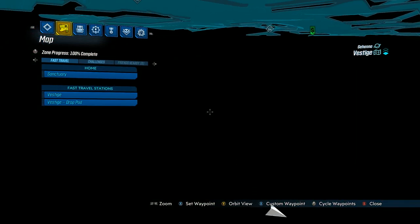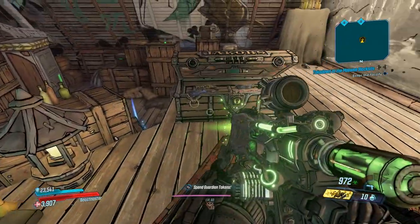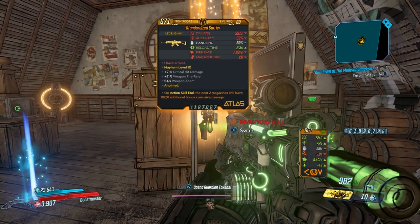Again you can't see that there's actually a room there. There's lots of stuff to look at in this room. There is a loot llama that you can shoot that will produce loot. There are two Jakobs chests in here, and when you leave and come back and restart your game all three of these will respawn and you can loot them again.